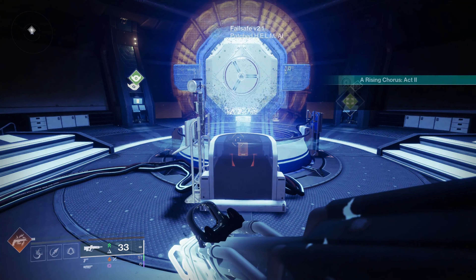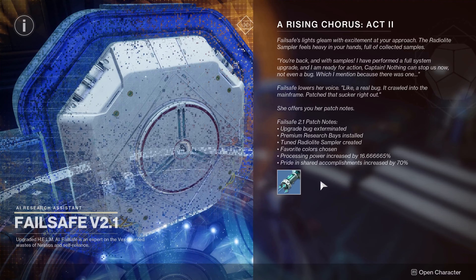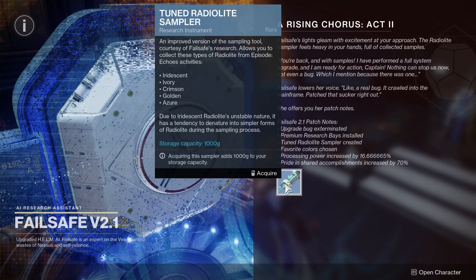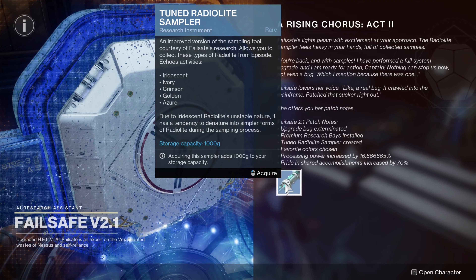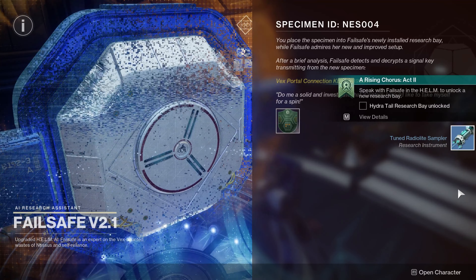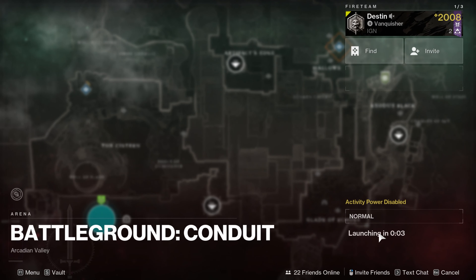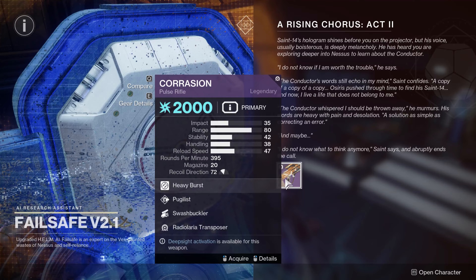Once that part's done, chat with Failsafe and the vendor will give you an upgraded Radiolite sampler, allowing you to hold 1,000 units of Radiolarite. More importantly, this is how you get the Specimen NES 004 quest. Now at this point you should have two quests. Distant Reply has you run Battleground Conduit on Nessus and then you're done.